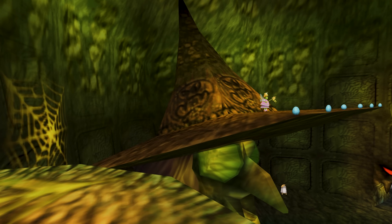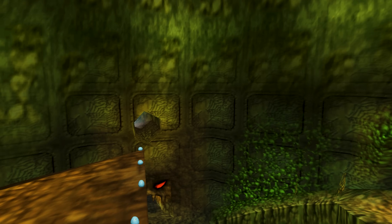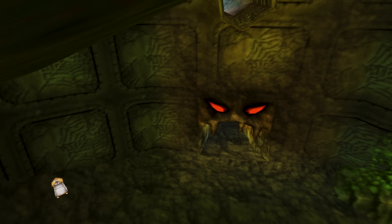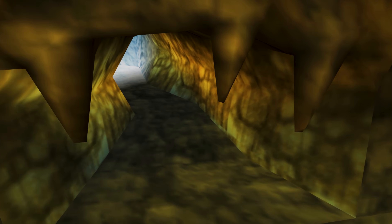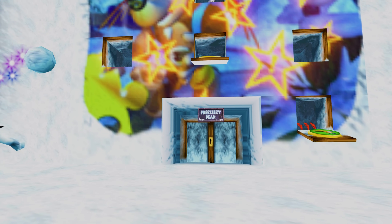Coming up to the sixth floor, we can now see spiderweb textures on the wall and an evil pumpkin texture on Grunty's statue's hat. Following the path, we get the entrance to Freezeezy Peak, and if you look right above the entrance you can see a large Banjo-Kazooie image — which was a promotional poster for the game at the time.